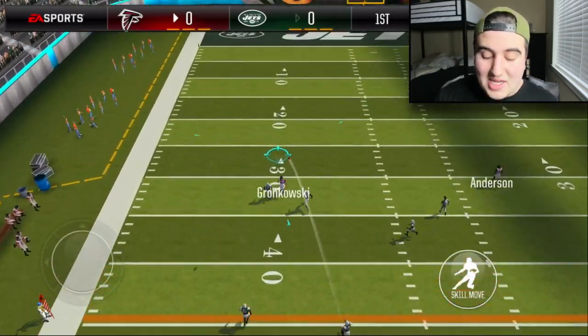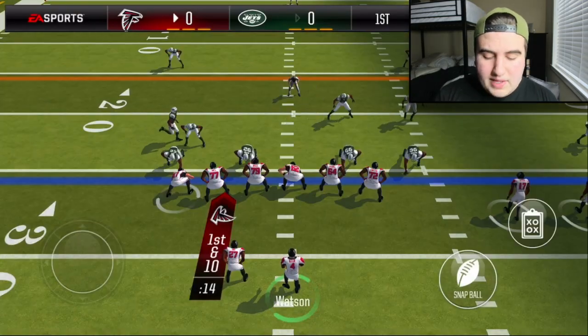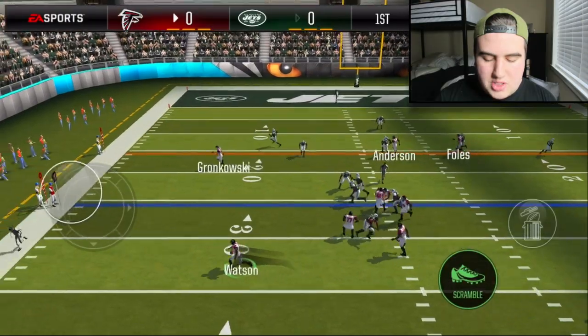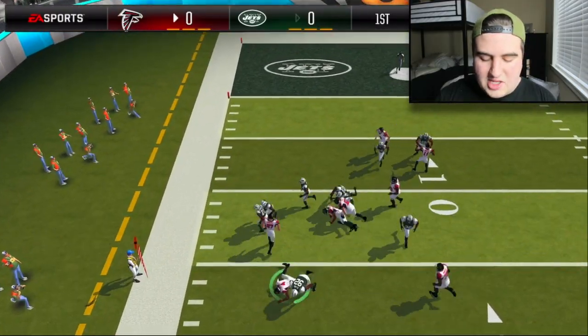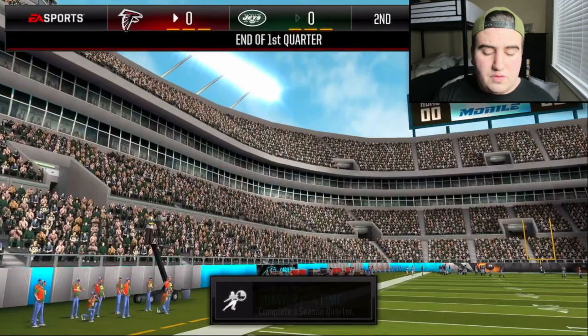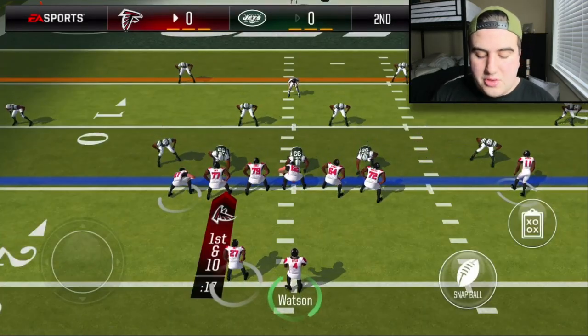We got Rob Gronkowski going out for a big pass — he has some coverage but comes down with the catch for a beautiful first down. Let's scramble to the outside, get a block from Gronkowski, spin it around — we do get the first down but nothing too fancy. First quarter is done.